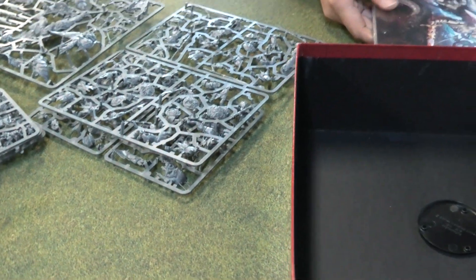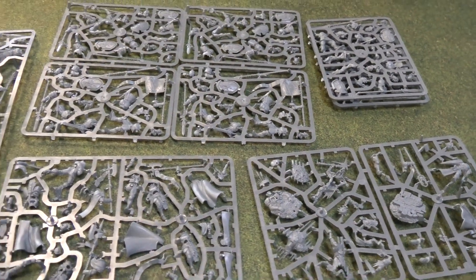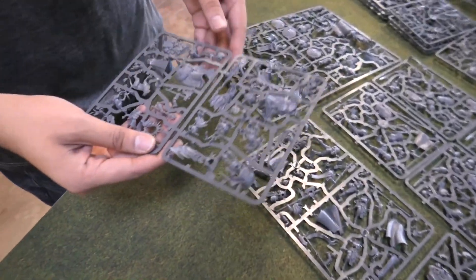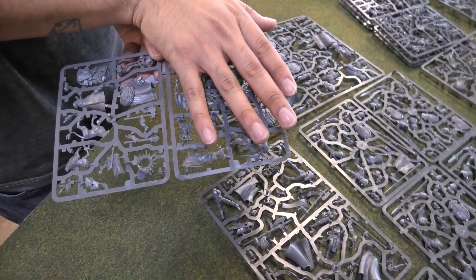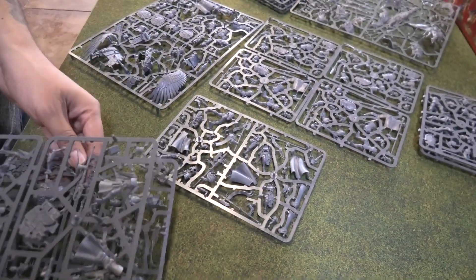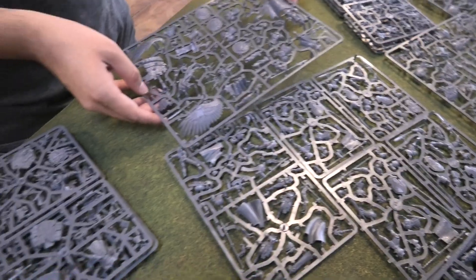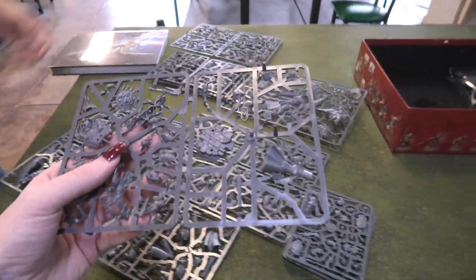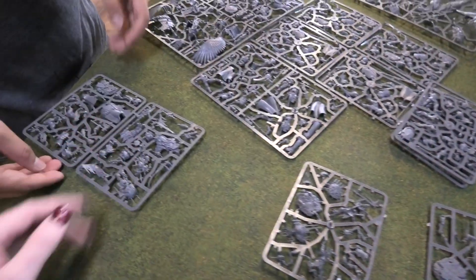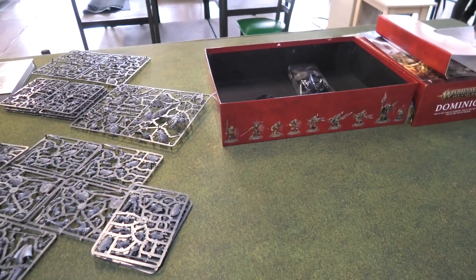Second edition has been absolutely wonderful and an amazing ride, and now with third edition coming out, there's never been a better time to jump into it. Looking at the sprues, this seems to be the only one that's split — this half is Stormcast, this half is the Cruel Boys. There are two sprues that are all Stormcast. The cool thing is, look at how these things are packed, because each sprue is going to be an individual box — which means these are going to be $35 each. I think the total value of this box is about $700, same as Indomitus.